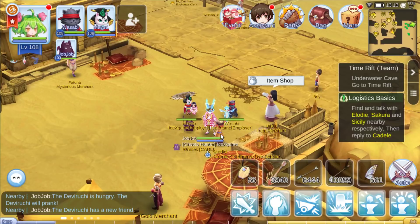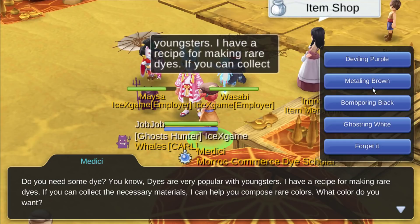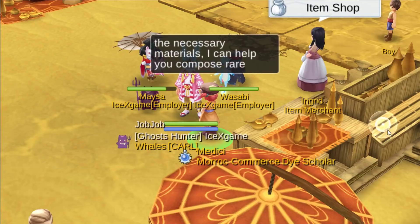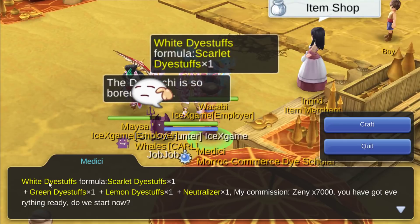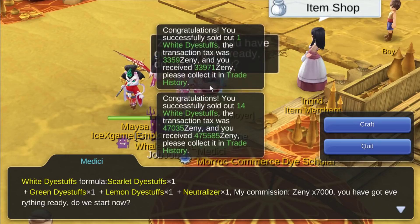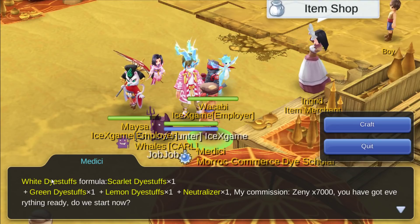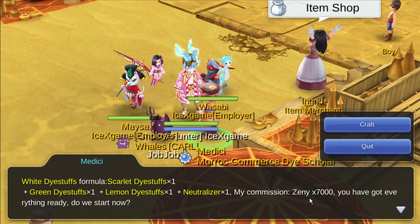Here at this NPC — here — white one, this one. Okay, for the material, this needs a white dye formula. We need scarlet. We'll be getting around 34k Sani. How much does it cost? It's going to cost us around 35k Sani here. For neutralizer it's already 28k plus 7k, so overall it costs around 35k if you're going to make your own.